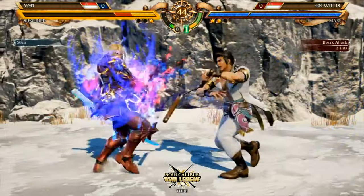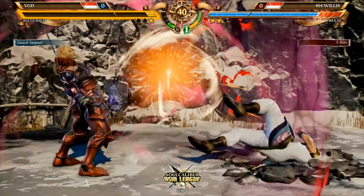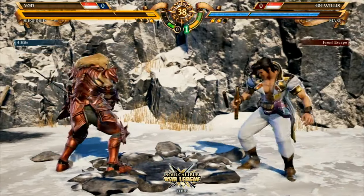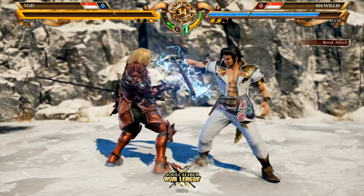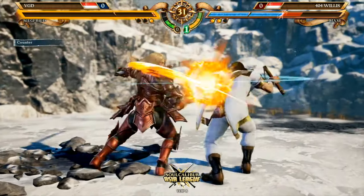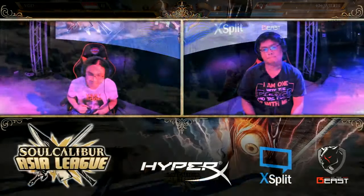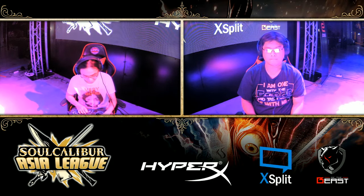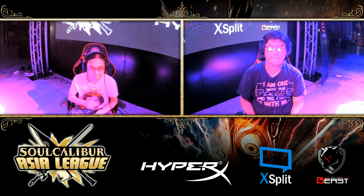He's really got to compose himself and close this game out — it would be horrible if he actually loses this. But this looks like a convincing round from Willis this time. Break the guard break this time. One more hit. She goes for a gut crush on the advantage but VGD smashes out of it. And finally Willis waves the game. Man, you got the two-in-a-row stun shenanigans. Game one goes to Willis!